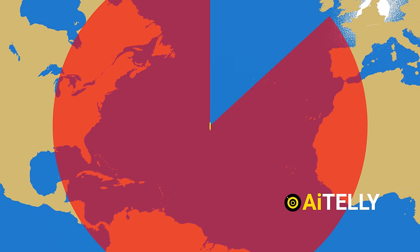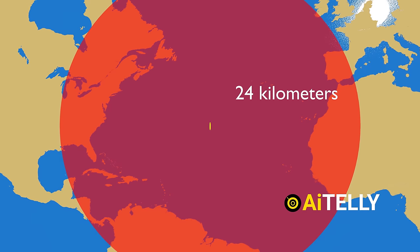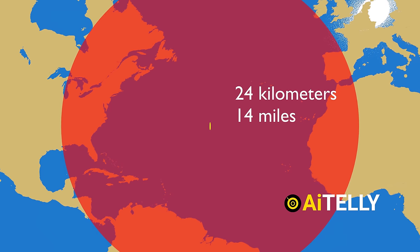Additionally, the shell can travel to around 24 kilometers, which translates to around 14 miles from the US destroyer towards the enemy target.